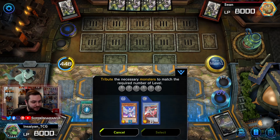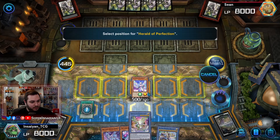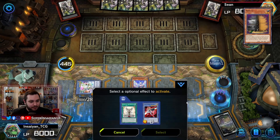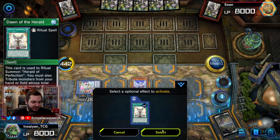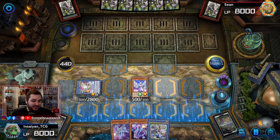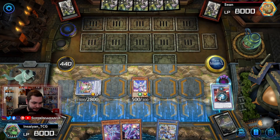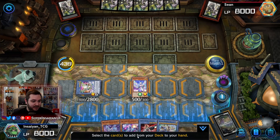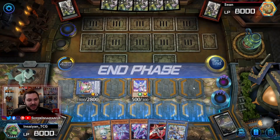Herald hits the field. What we're able to do is activate Ben 10 as chain link one and Dawn of the Herald as chain link two. Dawn of the Herald will banish itself, adding Ben 10 back to our hand, and then Ben 10 will activate and here we'll add the EVA. That gives us the maximum number of negates without playing into our opponent's Maxx C. Let's go ahead and end the turn.